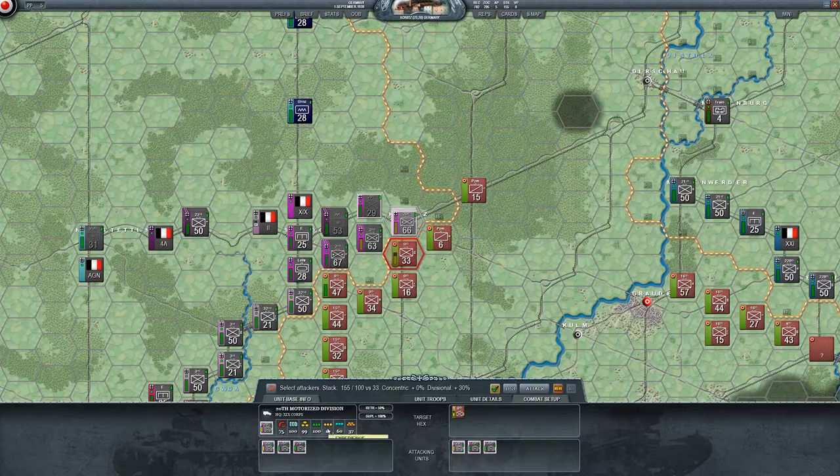When units are yellow they tend to need rest. Let's try and attack with just the 20th — I don't have concentric but I do have divisional. I'm a little over-stacked so I'll take these guys out, leaving us at 104. We're just going to attack with two units and keep our stack reasonable — no concentric but divisional.